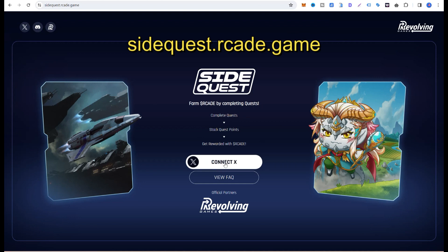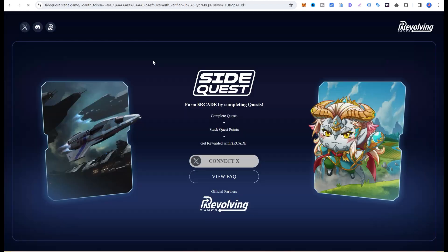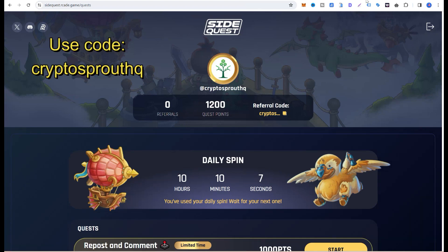When you come over to their website, click on 'Connect X'. If you've been doing MOM Protocol, you'll find it easier. I've already signed up earlier, but if this were your first time, it would require you to input a referral code.